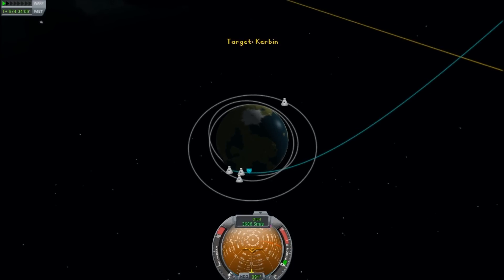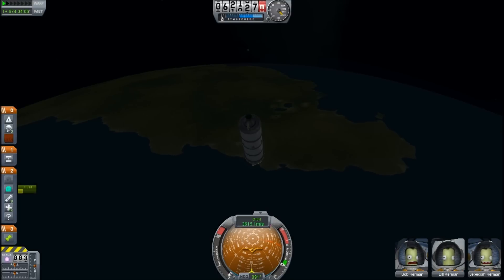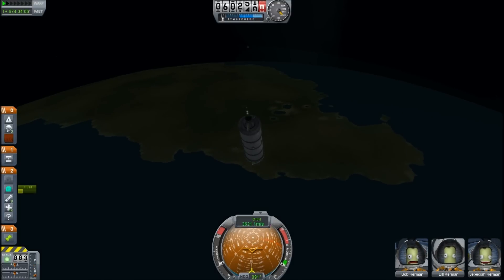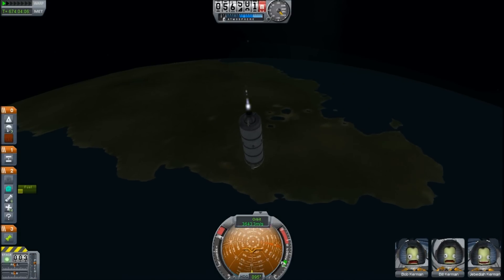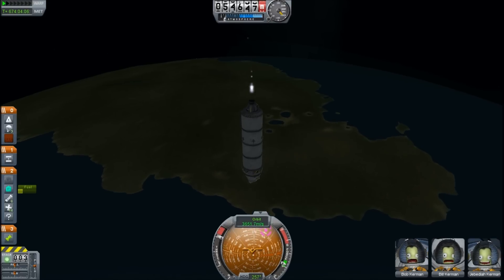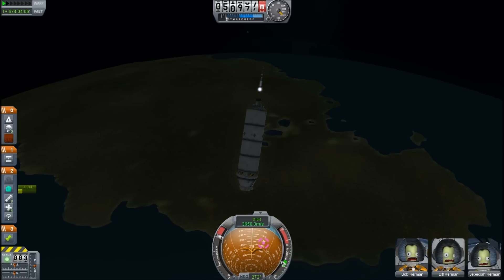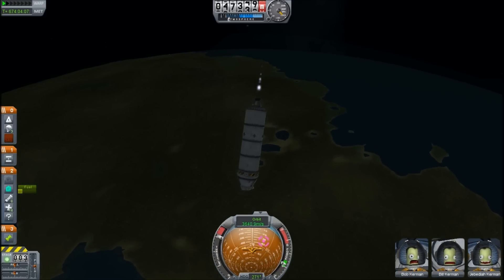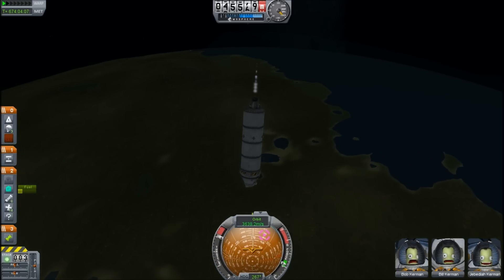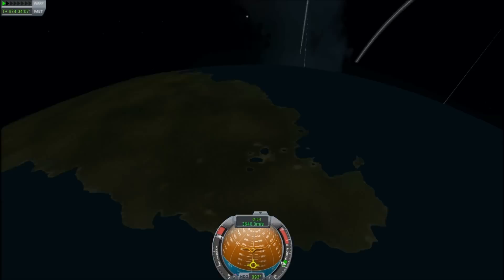We're hitting the top of the atmosphere and holy crap — we're like right over Kerbal Space Centre! So we want to make sure we go down fast so that we get caught. If we can get some control here, maybe we can actually land right at the space centre. I just want to make sure my periapsis is deep inside the atmosphere so I don't do multiple orbits — like 11 km, that will totally kill my orbit.